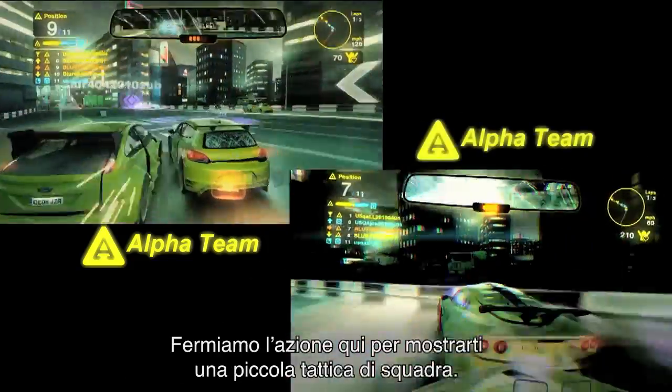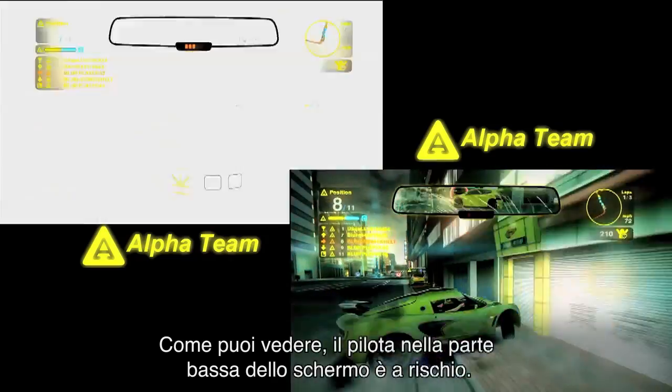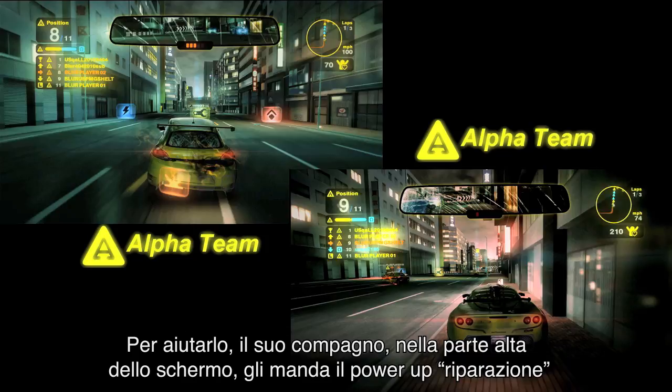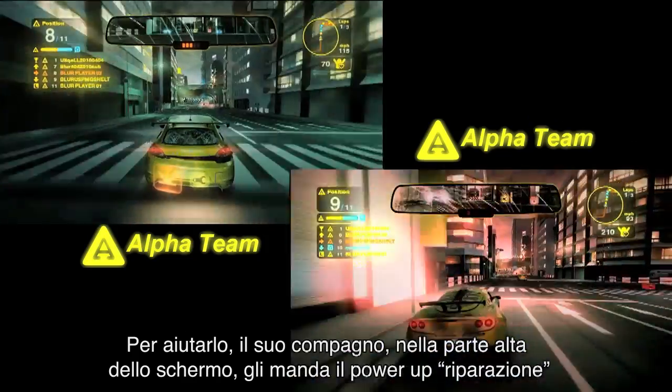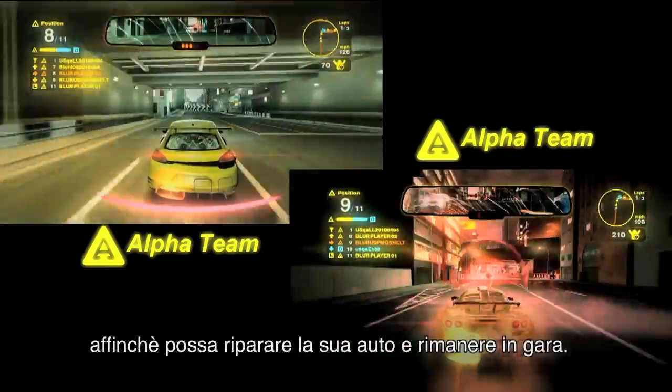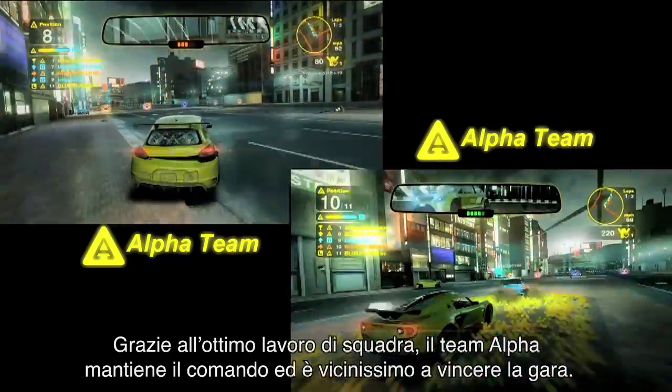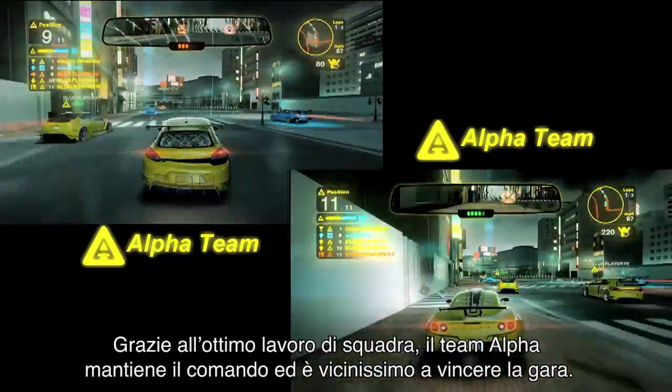We'll stop the action here to show you a little team tactic. As you can see, the racer in the bottom of the screen is getting pounded and is only one hit away from being wrecked. In order to help his teammate, the racer in the top screen is going to drop his repair icon so his buddy, who is almost wrecked, can repair his car and stay in the race. Thanks to great teamwork, Alpha team maintains the lead and is that much closer to winning the race.